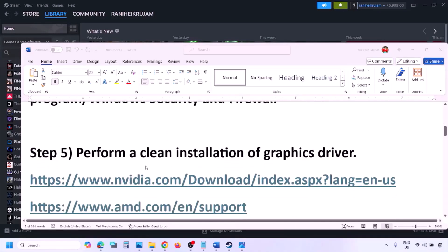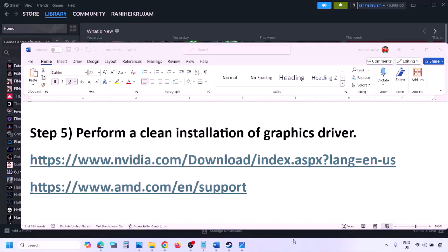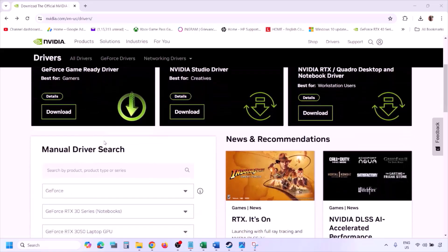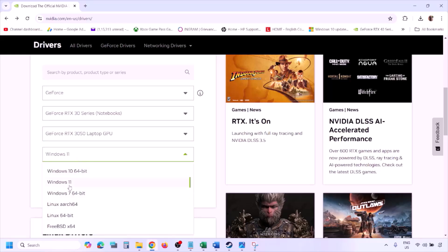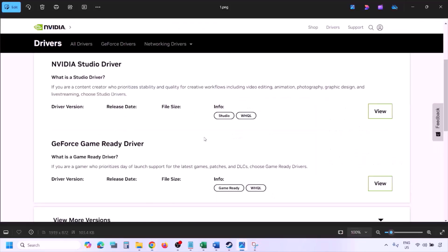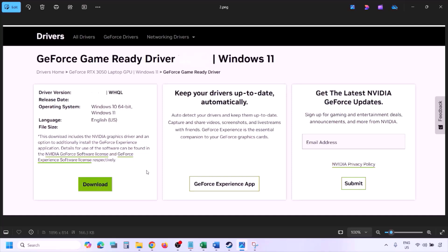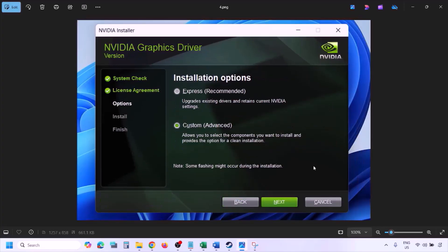The next step is to perform a clean installation of your graphics card driver. If you have an NVIDIA card, go to the NVIDIA website; if you have an AMD card, go to the AMD website. On the NVIDIA website, select your graphics card and the correct operating system (Windows 10 or 11), click Find, then View, then Download. Once the download is complete, run the EXE file.